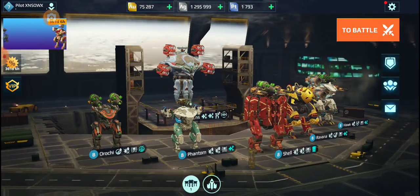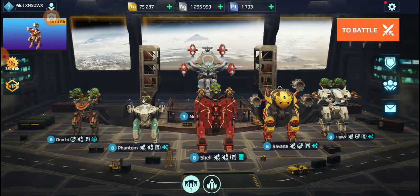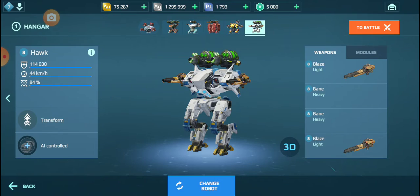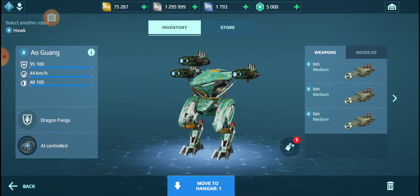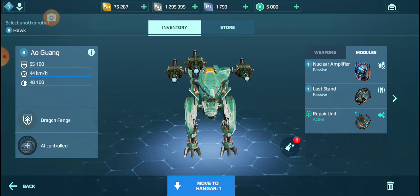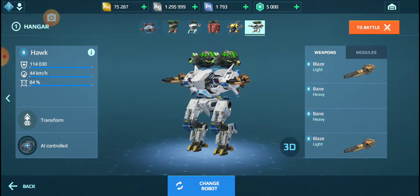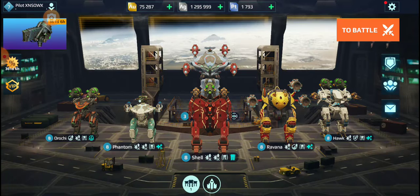And these first four robots, with their modules and all, are very much like the test server. And in place of the Fafnir for the test server, I am thinking of choosing this item right here, the Alguang, and just taking a stab at what the modules will be.